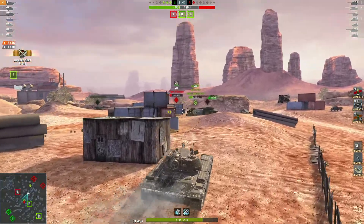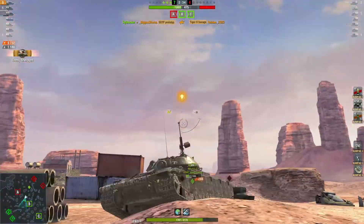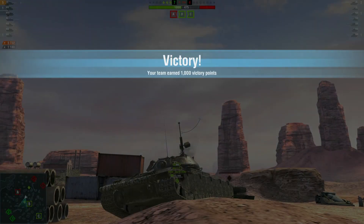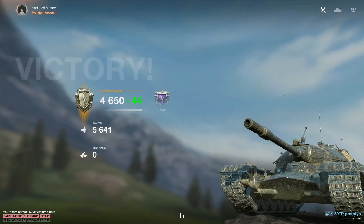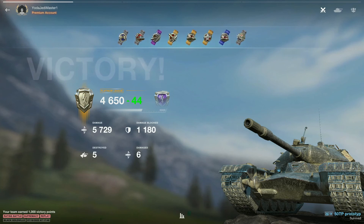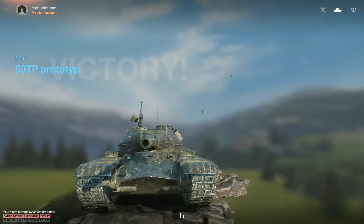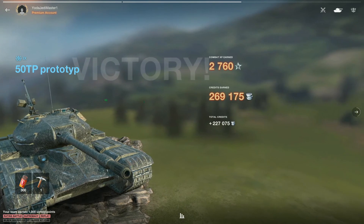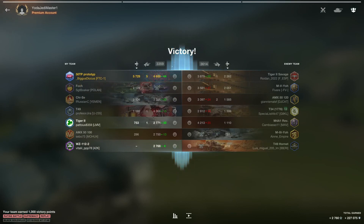Pushing up towards the Tiger II and game over. Thanks again for the replay my friend. Now let's take a look at the grand total - five thousand seven hundred and twenty-nine damage, 1180 blocked, five kills, and look at that beautiful golden M! Two thousand seven hundred sixty XP, 227,000 credits, and a massive carry! That was the WZ.